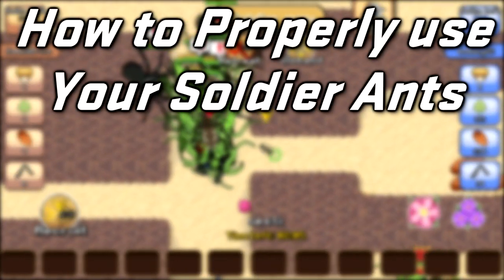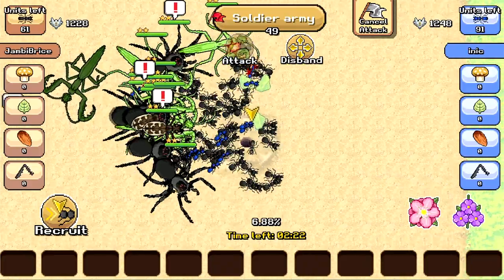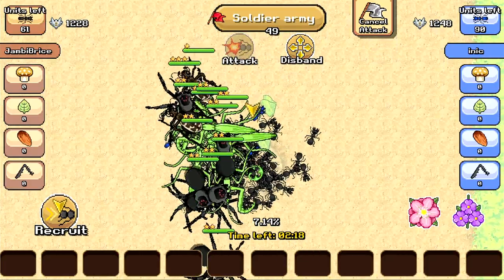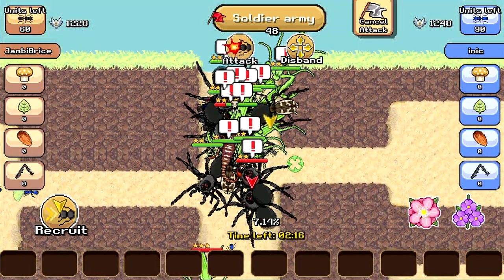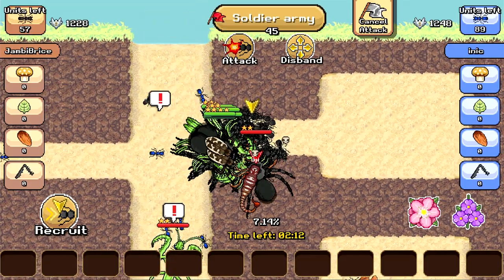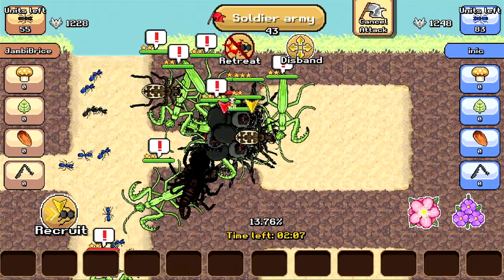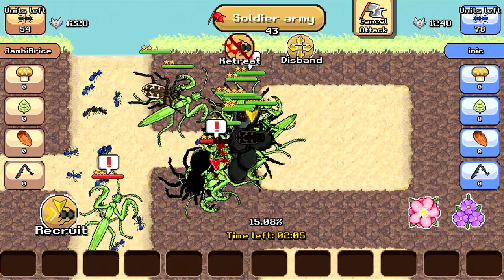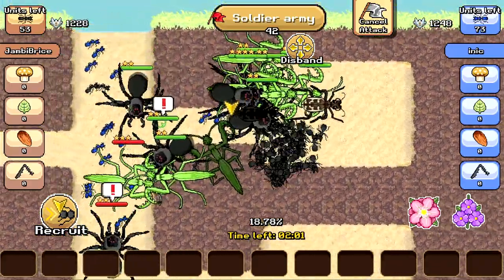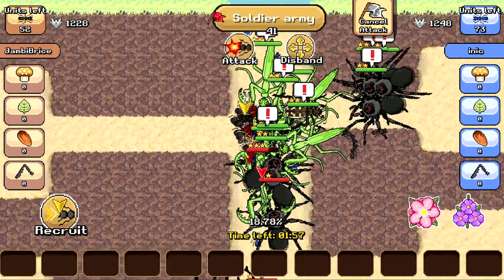Now let's go over how to properly use your soldier ants. One key thing you need to realize is to not sick your ants on an enemy creature until the enemy soldier ants are dead or not present. If you sick your ants on an enemy creature while other soldier ants are around, they will pick your soldier ants off and you will see your numbers dwindle quickly. If the opponent has all their ants and creatures guarding the queen, things can get a bit overwhelming, but we got you covered on how to have a high success rate.